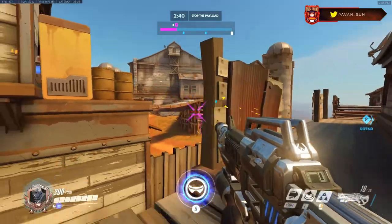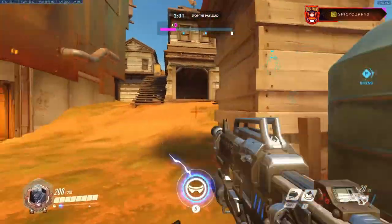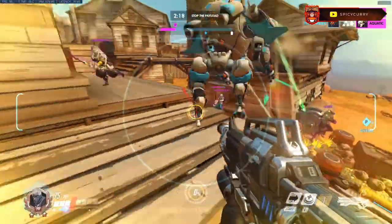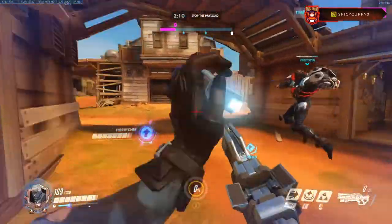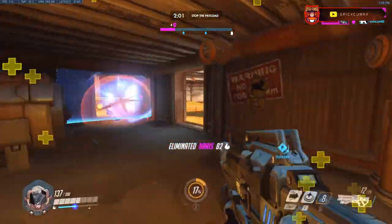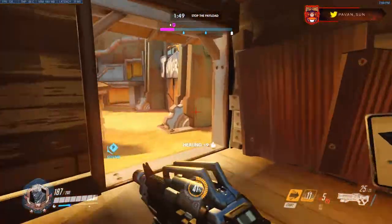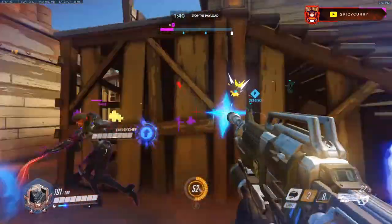Soldier 76's helix rocket is one of those abilities that can really help with burst damage throughout the game. You can start by burst firing your opponent and then throw in a quick helix rocket, or lead with the helix rocket first — it depends on the situation. It's effective at both long and short range, and can catch someone off guard because it travels fast and does massive damage with no damage falloff. A great time to use it is when flanking — find a healer in a predictable movement pattern, time the helix rocket to hit them directly, then sprint back to your team.